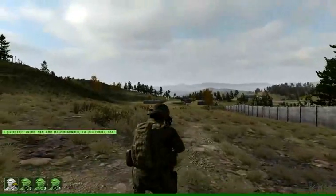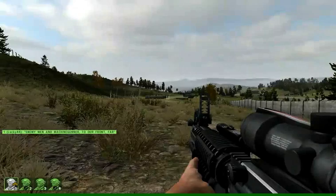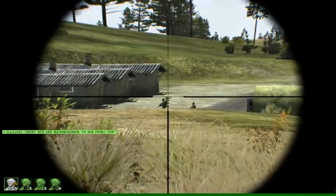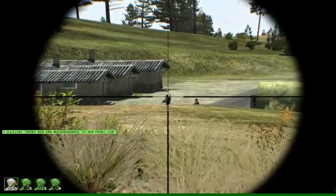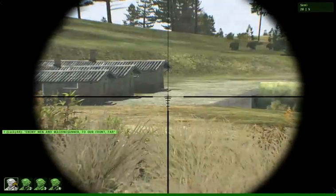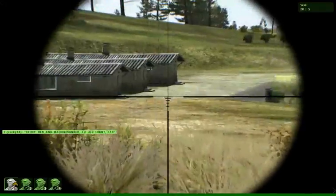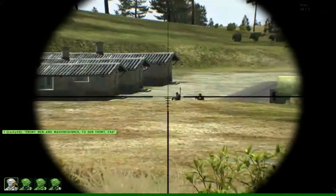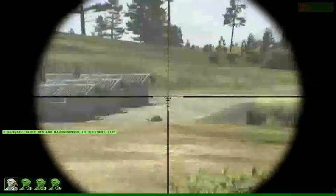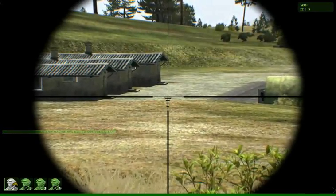And there are the bad guys. Let's go into my scope and have a look at them. I can start firing now. I hit one guy and bloodied him but didn't kill him. The great AI in Arma 2 — he ducks, and now he's back up. If I check my score by hitting the I button, I see that I've killed one guy.